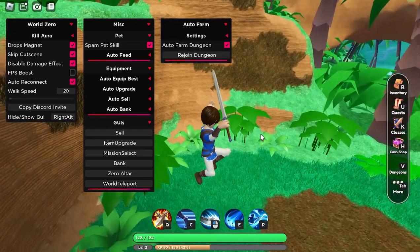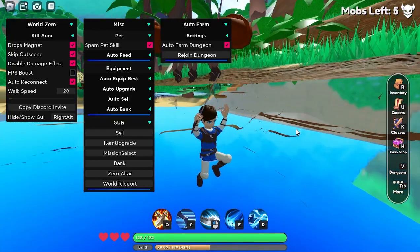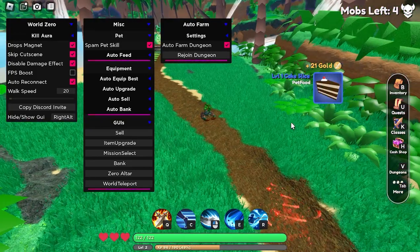Now there's an auto farm dungeon option. If we click on this it'll bring us over here, it's going to start, and I'll just fast forward this part so you can watch the auto farm go.